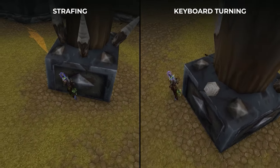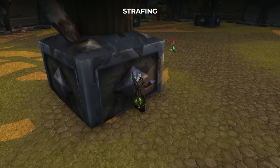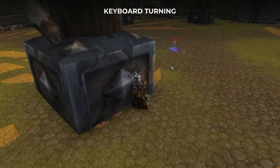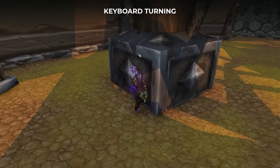As for why strafing is so important, it's simple. It gives you greater control and freedom in how you move your character, especially in situations where you need to utilize your mouse, such as killing a totem. As if your keyboard turning in the same direction, the second you let go of your right click, well, yeah.